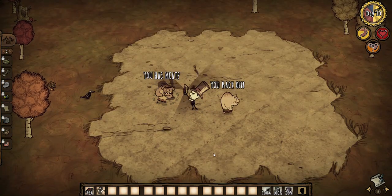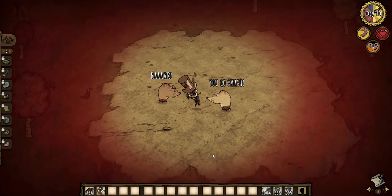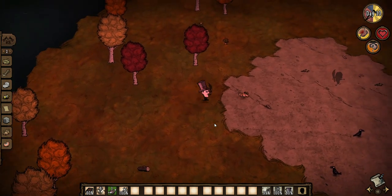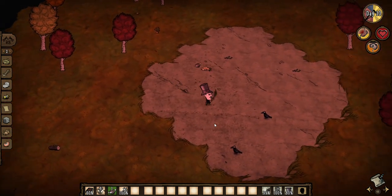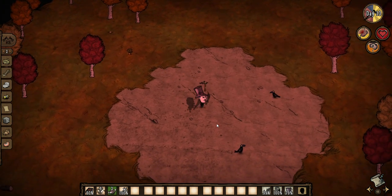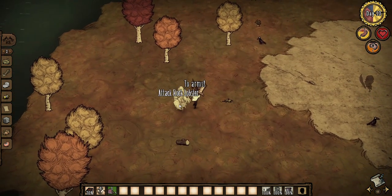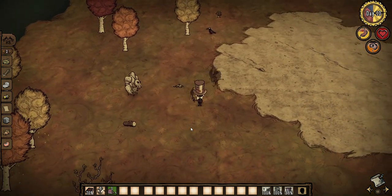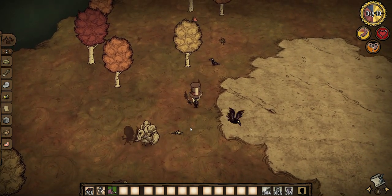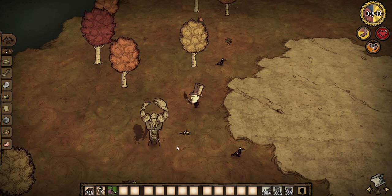When a duelist is summoned, it will aggro onto the closest non-friendly thing that is within the bigger circle. If there are no non-friendly mobs in the circle, it will just idle in place until either a non-friendly mob enters the circle, or the player either attacks or gets attacked by something. Once your duelist picks a target and starts attacking it, it will never stop until either the duelist or the target is dead. I think this is the main reason why knowing how your duelists work is so important — once they pick a target, there is no going back. If they pick the right target, all is good most of the time. If they pick the wrong target, it can be really punishing.